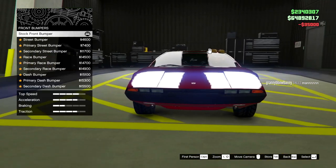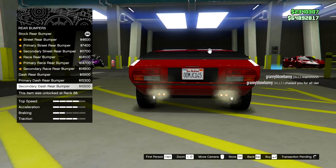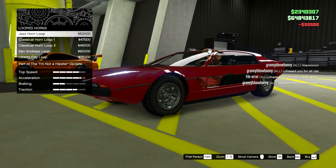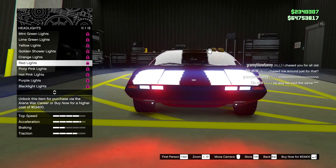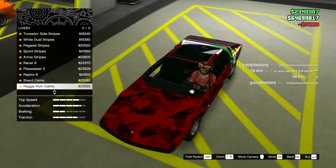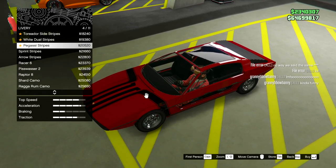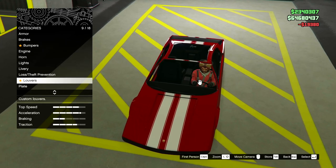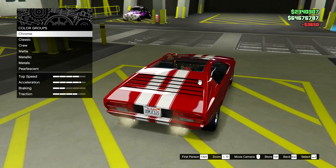Let's look at some bumpers — these are all pretty much the exact same, I'm not even gonna worry about that. Very cool customizations, Rockstar, glad I just spent 3.6 million dollars on this. Let's put the San Andreas logo on it. For the lights — you can't ever say no to pony pink, so let's go pony pink! For livery, we can get a camo shard, raptor, piss monster — I like the double white stripe though. I'll go with that.